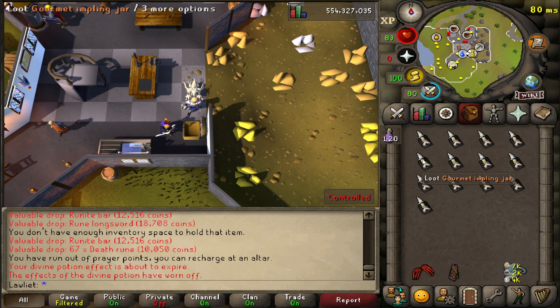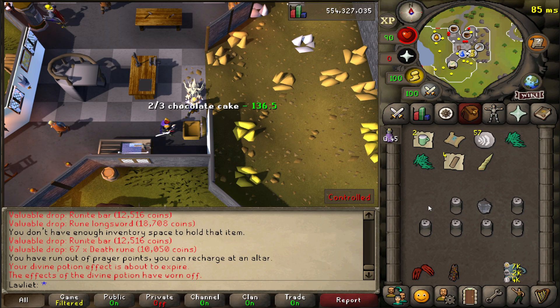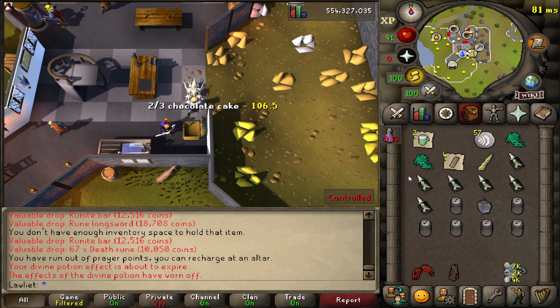Apparently we can spam click the clue scroll, and if we already have a clue, it just makes them disappear. It's kind of a funny way to go about avoiding that. I thought it would just switch the option instead of it being loot — like switch it over to 'use' or something. Interesting. Now that we have all the clues, we can go ahead and grab a master clue from Watson.